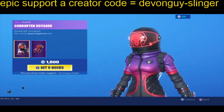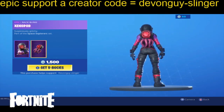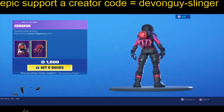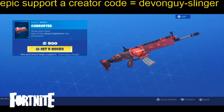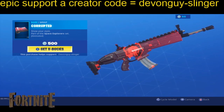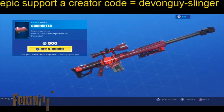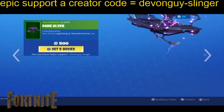Pretty darn cool, what can I say? It comes with the Enox Pod, also the Corrupted Wrap — this is very nice, very snazzy, very sexy. And we have an old school Dark Glyph.